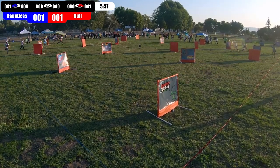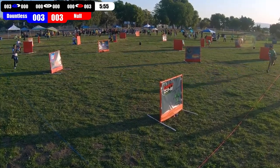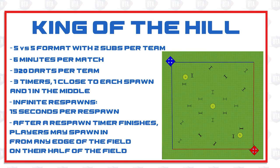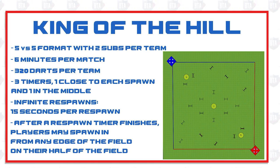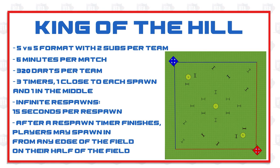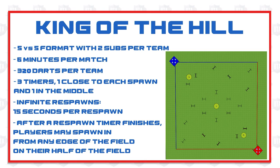King of the Hill is a 6-minute, 5v5 infinite respawn game where teams battle for control of 3 hill points on the field. The team that has accumulated the most total time across all 3 points at the end of 6 minutes wins the match. Let's go over the fundamentals and some basic strategies and pitfalls to avoid.